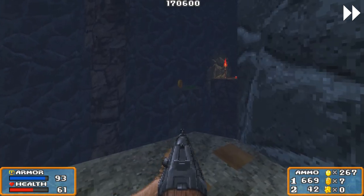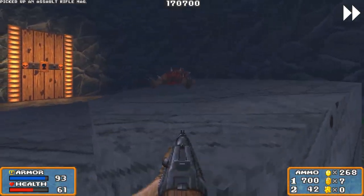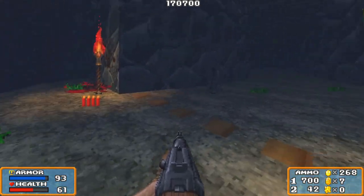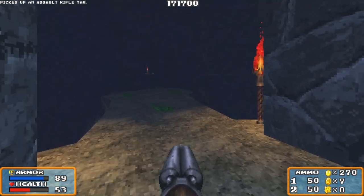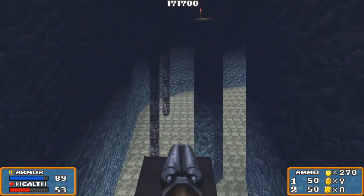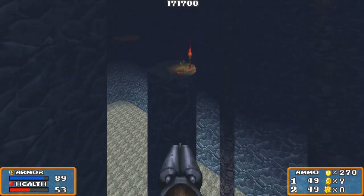Thank you game - I appreciate having a chance to pick up those big coins without having to go through this level again for them. But we're not done, we have to do more backtracking because the game demands it. Before we forget, remember that big door - can't open it yet, we don't have a yellow skull key. Where is it? It's not in this level, I'll tell you that much.